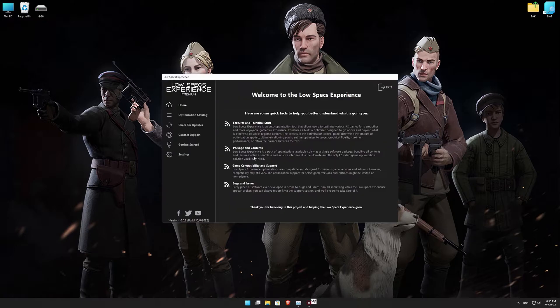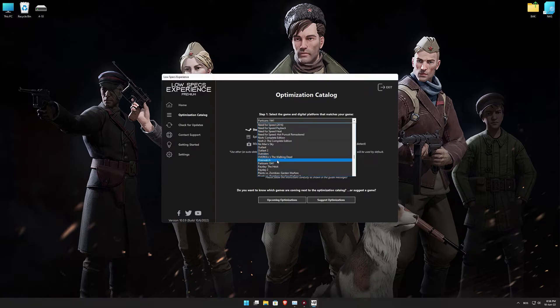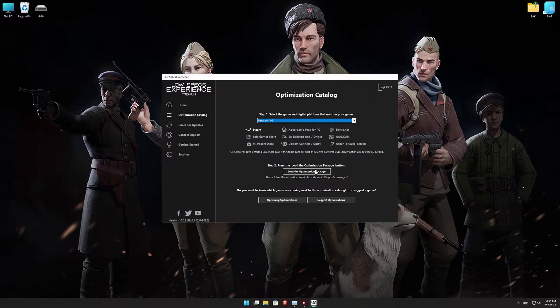Once it's done, start it from the newly created Desktop shortcut and select the optimization catalog. From the top of the menu, select the applicable digital platform, and then select Partizans 1941 from the drop-down menu. Once that is done, press Load the Optimization Package.